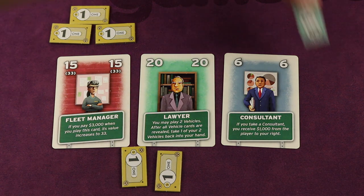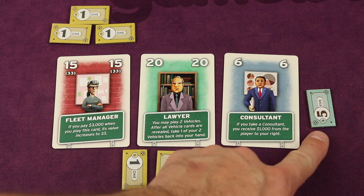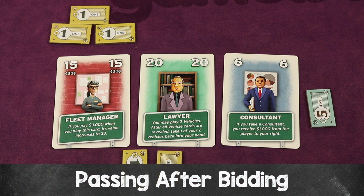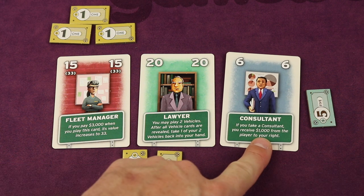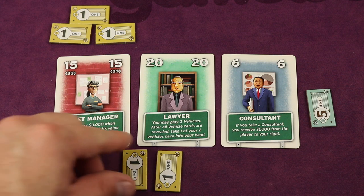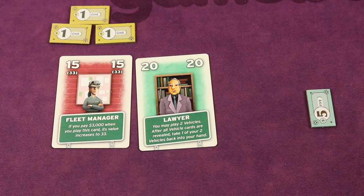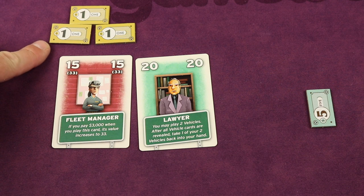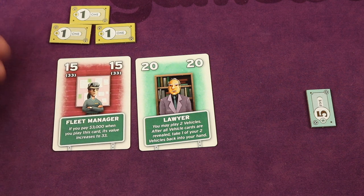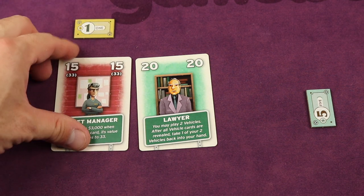Then it comes back to the first player — still in the auction. They can bid more than $5,000 or pass. If they pass, they take the lowest card (the consultant). Because of this card's ability, they take $1,000 from the player to the right, but only get to keep half of their bid rounded down — so one token goes back to the supply and one they keep. The next player also passes, takes the lowest card (the 15), and similarly keeps only half their bid rounded down. The player who won the bid spends all their bid money back to the supply.